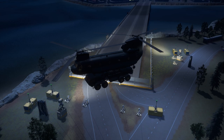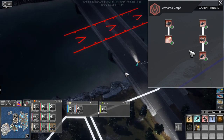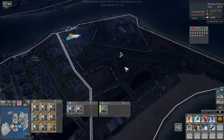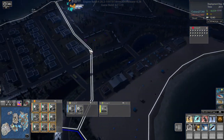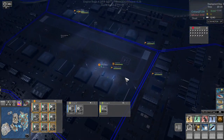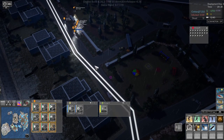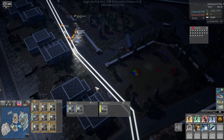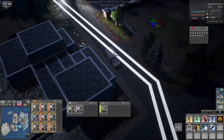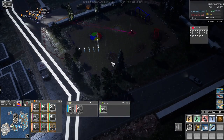Then we have the White Phosphorus, which we also didn't use in the playthrough. It's basically an airstrike with white phosphorus, but it's not a hit-and-run thing — the white phosphorus actually stays in the air and burns for quite a while. So it could be useful for an area of approach that the infected are taking heavily; you can lay down white phosphorus in that area, have the infected run through it and burn, effectively blocking off a path.